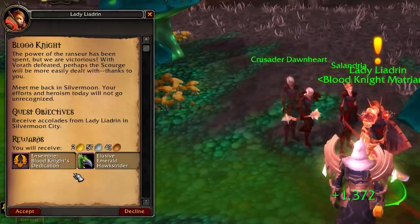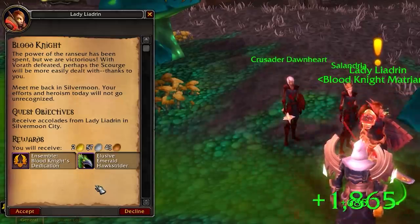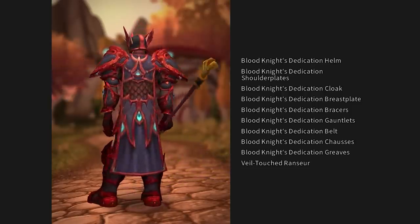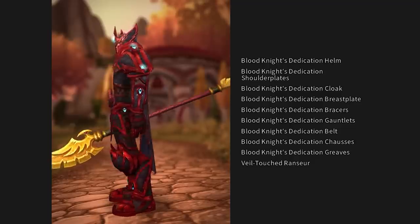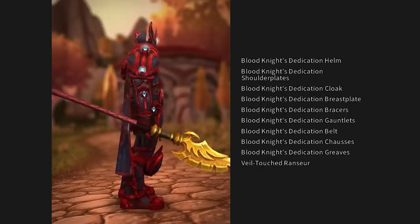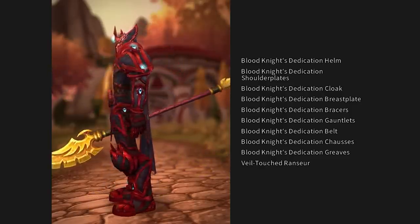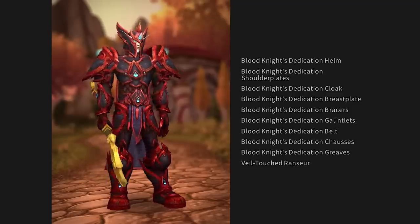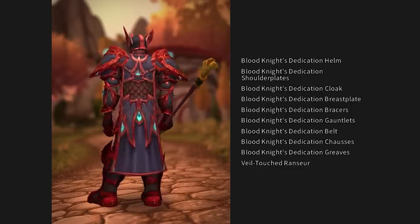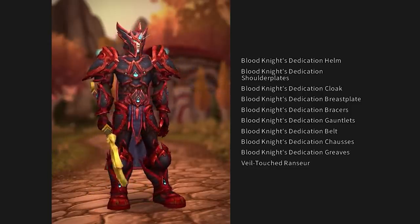Once that's all done you get a new quest called Blood Knight. This is where the Blood Elf Paladin stuff comes in - if you're a Blood Elf Paladin you will get an ensemble called A Blood Knight's Dedication. This is a brand new transmog set which is a red recolor of the Antorus set for paladins, and it is available only to Blood Elf Paladins who complete this quest. It's a really cool looking transmog and a nice bit of flair if you are a Blood Elf Paladin.